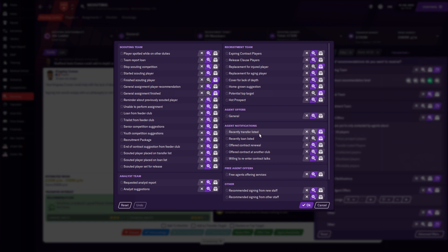From there you can go to advanced filters — there's a whole lot of stuff there. You can change things like 'potential top target' — you definitely want that going to your inbox. A couple of other things like 'aspiring contract' or contract players — you probably want to inbox those too. So there are a few things there worth looking at, just to make sure the right information is going where you'll actually see it.